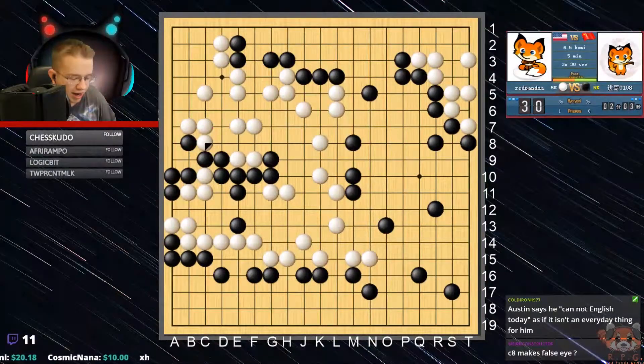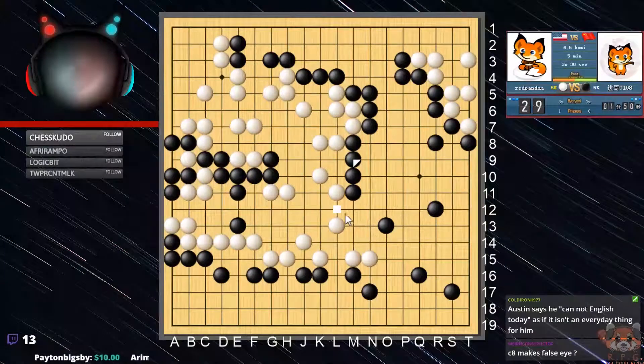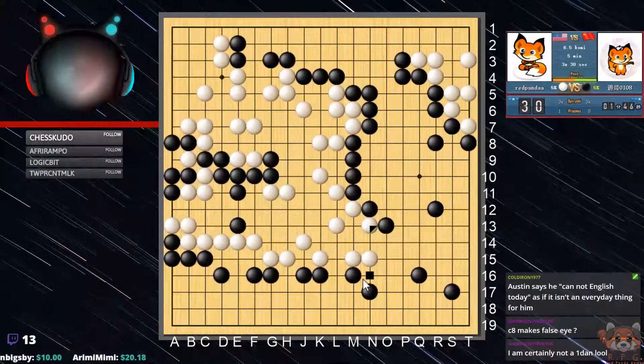C8 — what is C8? Yes, this makes the false eye. This is that false eye. And this is why — because that makes the false eye. Black should still win in my opinion. If black wins — loses — then that will make me sad because I did say that I was going to lose. I'm trying to get rid of sente. I want them to have sente, but they're giving me sente.